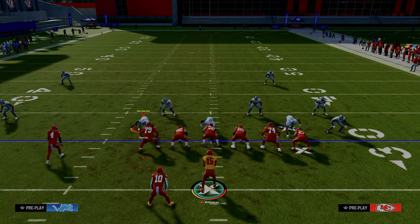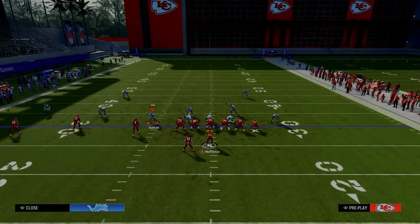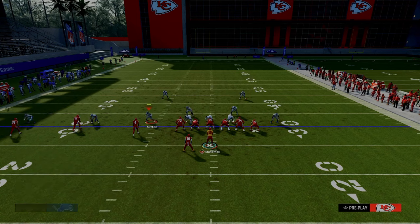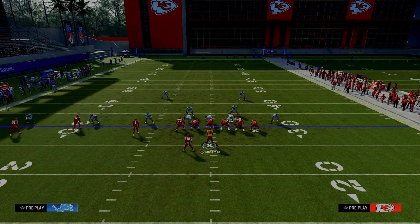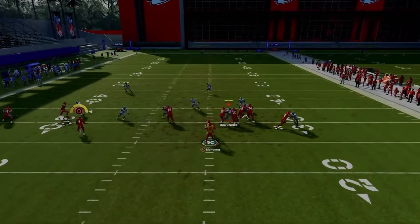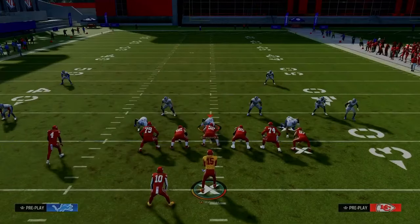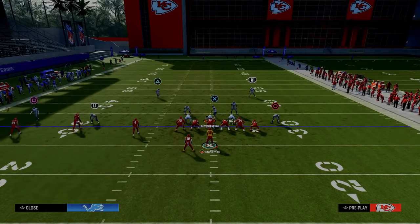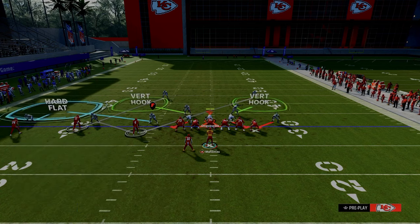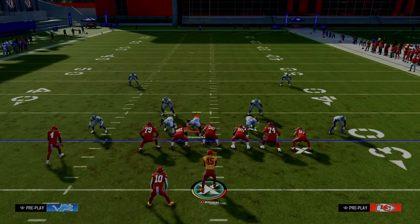Let's go back to the beginning and talk about what do you do if your RPO is basically bagged. We'll set up the same defense using cross man. At the snap, we have so many people going to the left side. If I try to force the bubble screen, it's very difficult to intercept — most of the time they're going to have to user the bubble screen. There's not a clear-cut way to defend this bubble screen and actually get a pick.